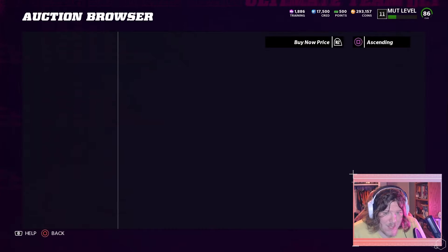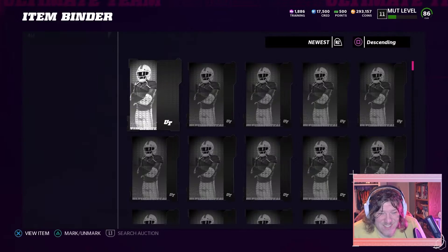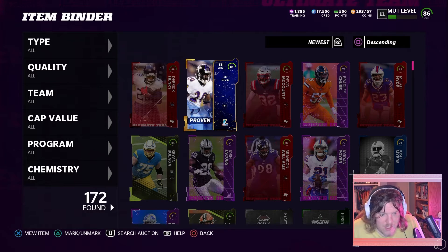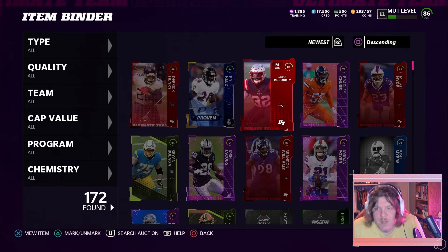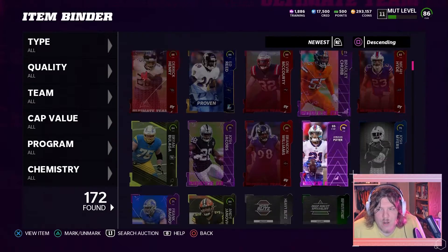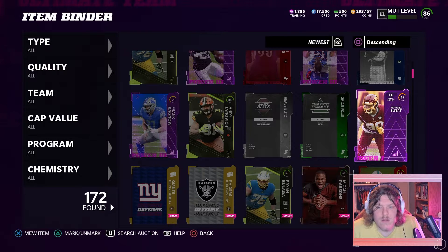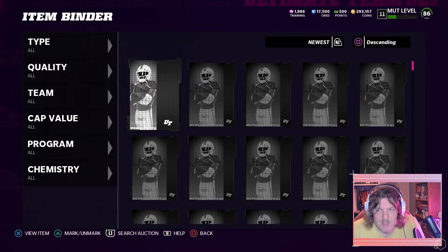Ed Reed only goes for 25,000 so I don't need to get another one — I already got my Ed Reed and don't want to invest coins just to get him right back. I make my coins from power-ups usually, investing and letting them go up after a while. Montez Sweat might be cheap because you could get him for free — 1,900 seems like a decent one.